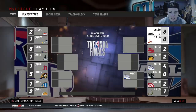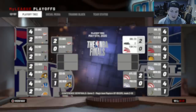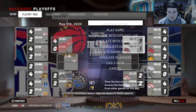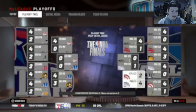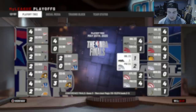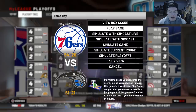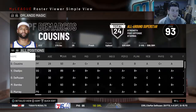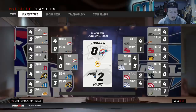We face the Raptors in the second round, go up 2-0, then 2-1, then 3-1, and win in five. Moving on to the Eastern Conference Finals, we face the 76ers. The Atlanta Hawks signed Clay Thompson, making them a pretty good team. We go down 2-1, tie it at 2-2 with the Thunder already in the Finals, then go to Game 7 — and we end up going to the Finals.